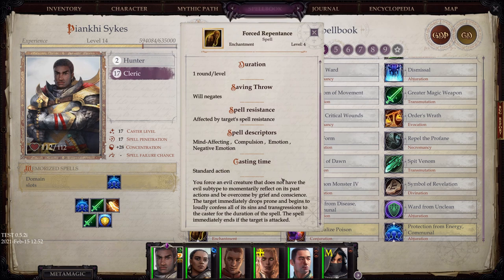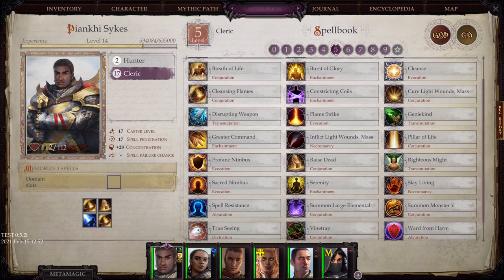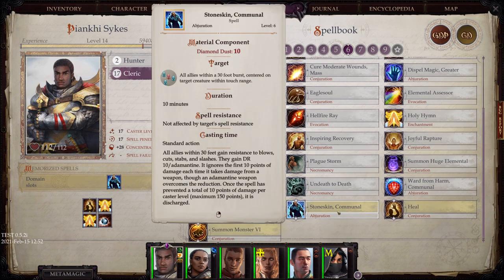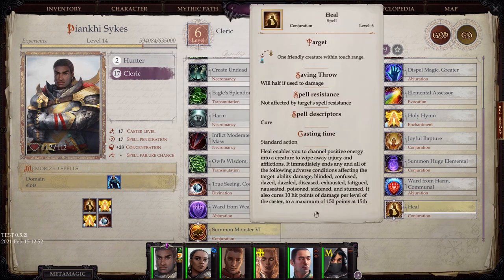I don't know why I didn't get any domain spells at level 5 — it's actually kind of weird to me. At level 6: Stone Skin Communal — Stone Skin is absolutely fantastic for protection. You can summon a monster. And Heal, which basically takes one friendly creature and wipes out everything that could possibly be wrong with them. Unless it's a curse, but other than that it brings them right back up to where they need to be. Fantastic.